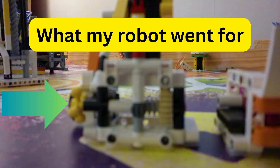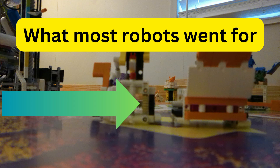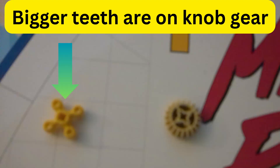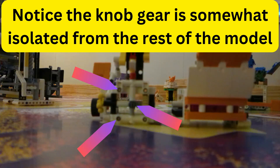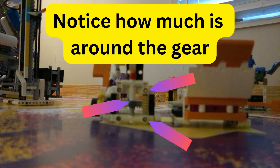Notice how I went for the knob gear. I've seen many people choose to go for the other gear, and I felt this is difficult to actually get at — both to have a gear that would engage properly, but also because the knob gear is more isolated from the rest of the mission model, which means that any mechanism engaging the knob gear is less likely to bump into something else on the way there.